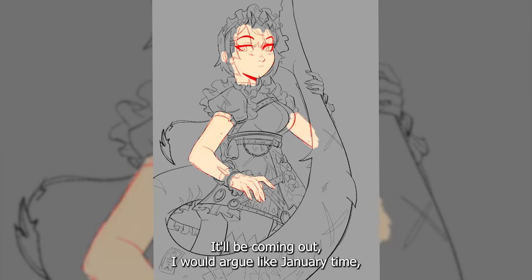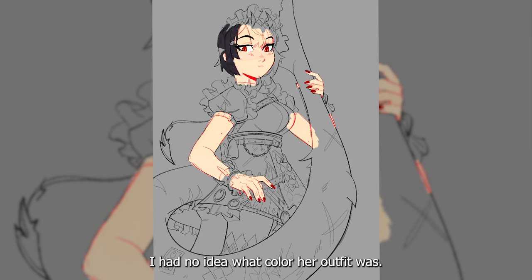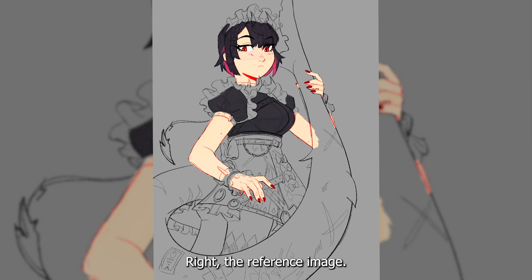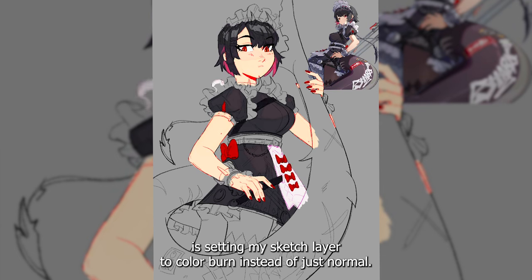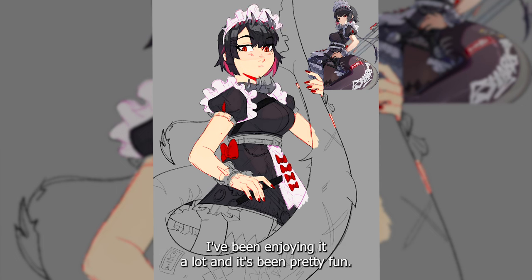It'll be coming out — I would argue like January time, probably January time. Also, art tip number eight billion: don't feel bad if you have to color pick. I had no idea what color her outfit was — it's all vaguely dark gray, so I just started color picking from that from the reference image you see in the top right. Also, a cute new trick I learned from Twitter is setting my sketch layer to color burn instead of just normal, and then you get this really interesting colored line art technique. I've been enjoying it a lot and it's been pretty fun.